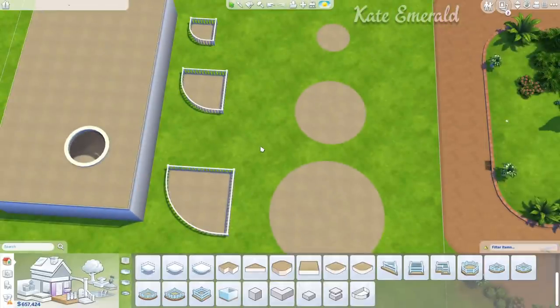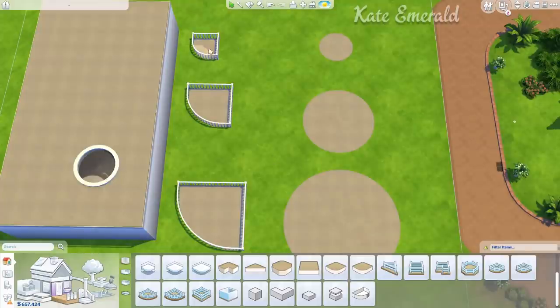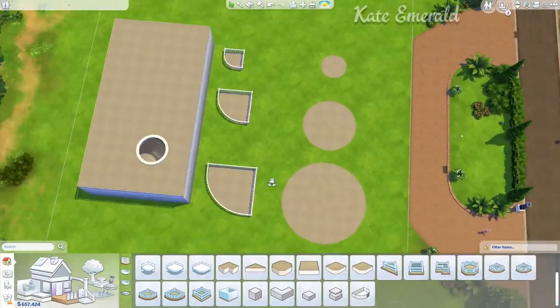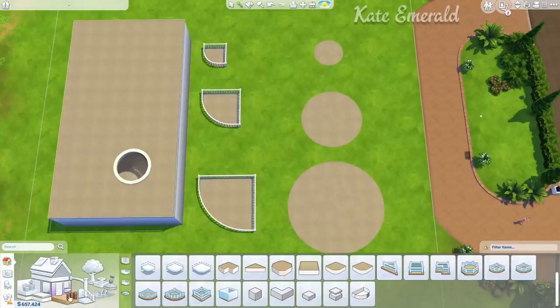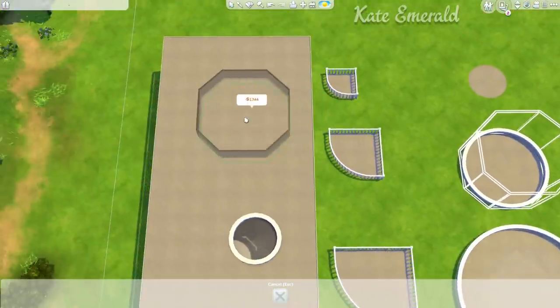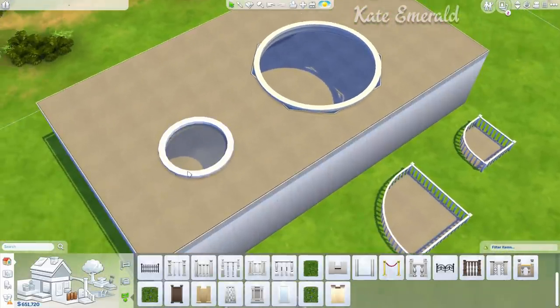Now let's talk about the different foundation sizes. There are different sizes to create this skylight — we've used this smaller one, and they come in bigger sizes. I've already turned them into round foundation pieces so you can see what's going on. Technically there are three sizes you could use to create a skylight, or even a huge one. But there's a problem to keep in mind. When I attach a fence to the bigger foundation pieces and remove the floor in the center, the gap becomes really, really big.